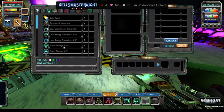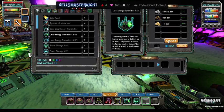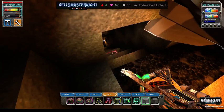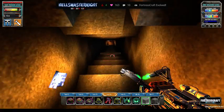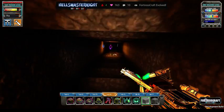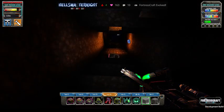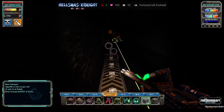Hi everybody, welcome back to another episode of Fortiscraft Evolved with the Broken Wasp mod version 1.1 beta at time of recording. We are currently working our way down to get gold up, because we're wanting to build a solar power plant. That is our next step in our game plan.